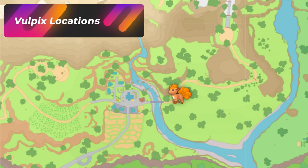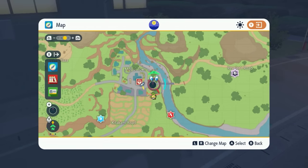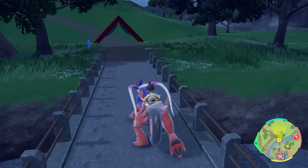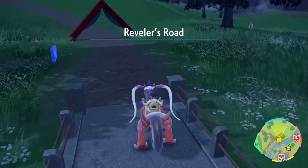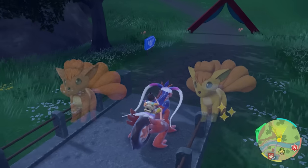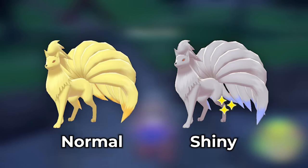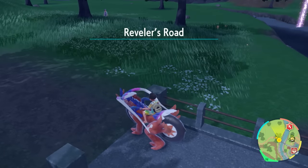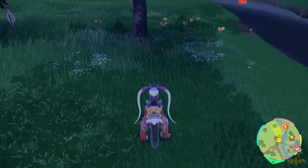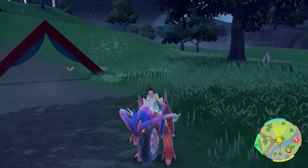This next location is going to be for Vulpix, and it's really simple. Go towards Masui Town and exit out of the east side. Come up to the point where the name changes to Reveler's Road, and you'll start to see Vulpix spawning in the distance. The Shiny Vulpix is not that hard to miss — it's just a little bit more yellow. Go back and forth through this area; give it a second because it does take a little time for them to spawn. You get a lot of them spawning to the right side.